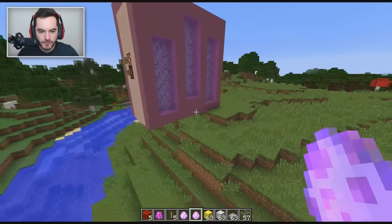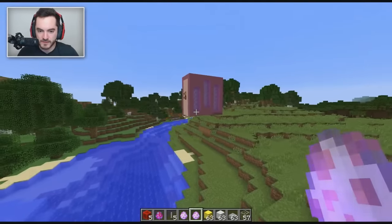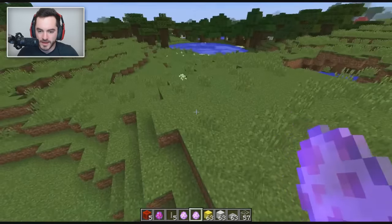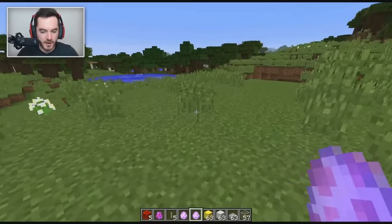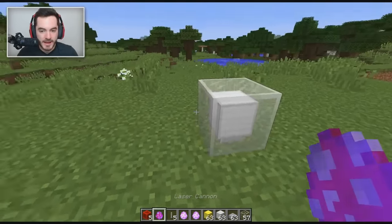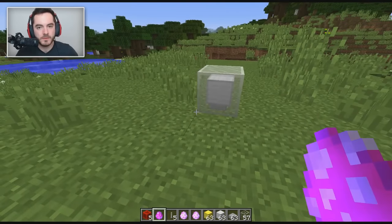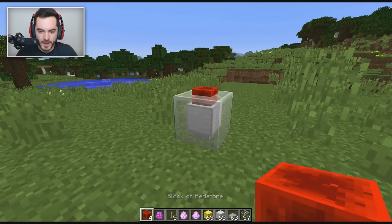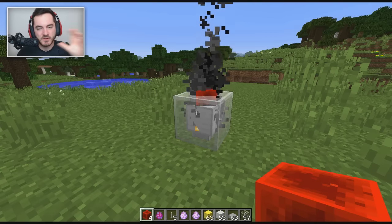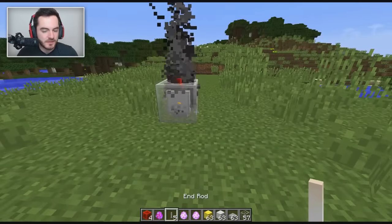I just want to go far enough away so we're not gonna have issues throwing a laser into things. We want to put down our laser cannon here, and nothing happens. Well, you need to throw a redstone block at it for power — just throw it on the side of it. If you put it on the top it doesn't do anything, so just keep that in mind. And then you're still like, oh, there's no laser coming out.